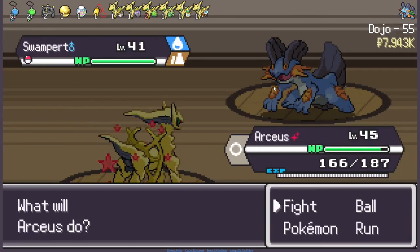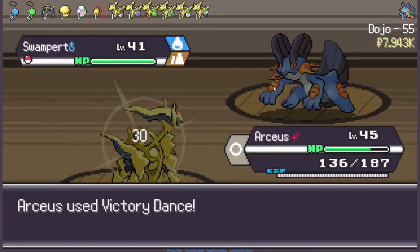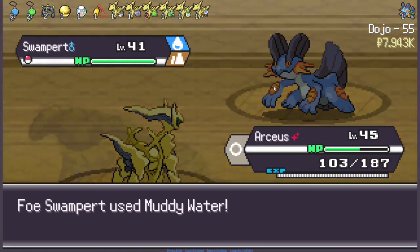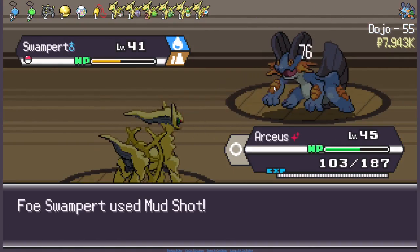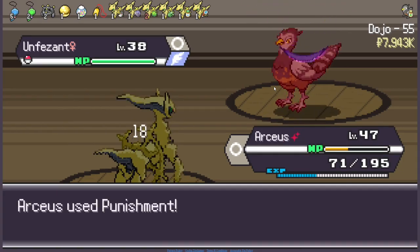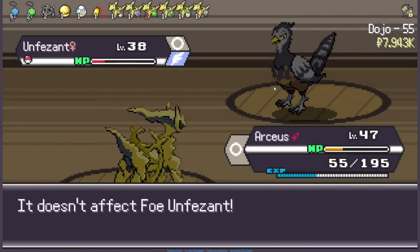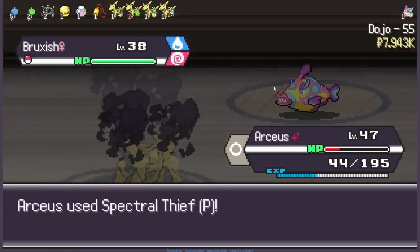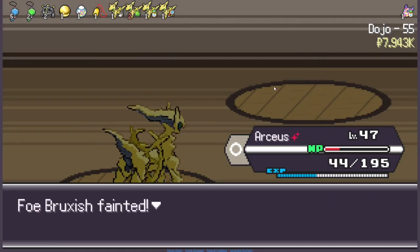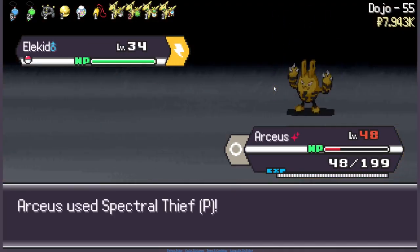Beat the rival again. Go for a little Victory Dance. Mighty Water is going to be super annoying — Lord Macra C is absolutely horrible, please don't do it again. Thank you. Punishment — you avoided the attack, of course. Punishment again — that hit but it didn't kill. This one kills though. You avoided the attack again — okay, one more hit. No PP left, so Spectral Thief. Oh, you're a Normal type — what am I doing? For you I have to use Spectral Thief. Then Collision Course — that'll get rid of you. Spectral Thief should be able to kill the last one.